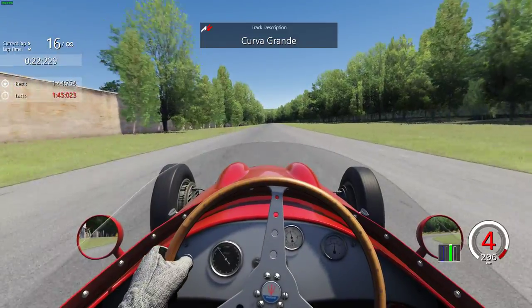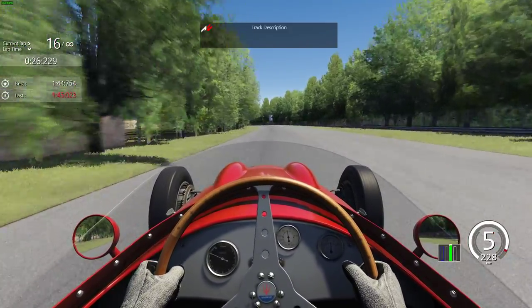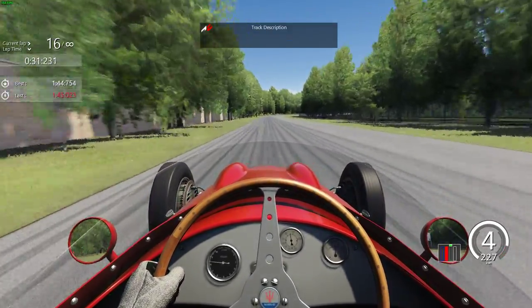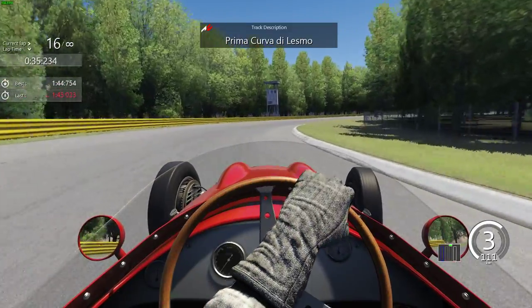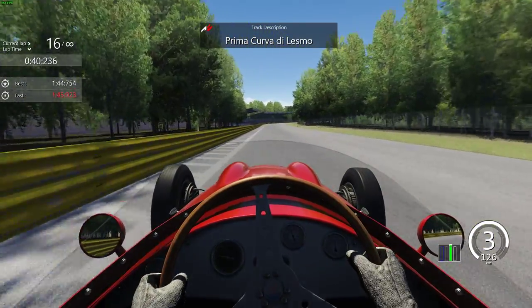Getting back on the power nice and hard, just balancing the rear end — don't get the rear end of the car too far out, it will disturb your acceleration. Now this little left-hander is not really a corner to be considered, but braking at those tire marks, really trying to control the car.